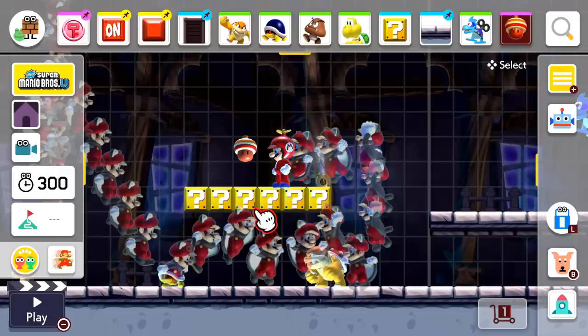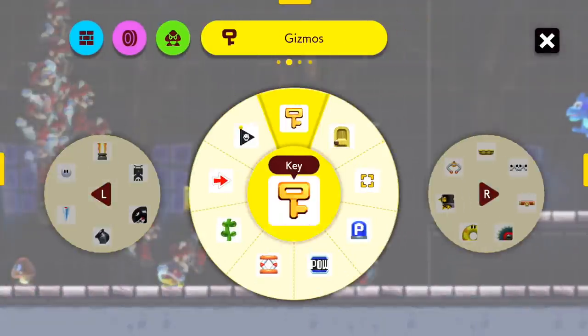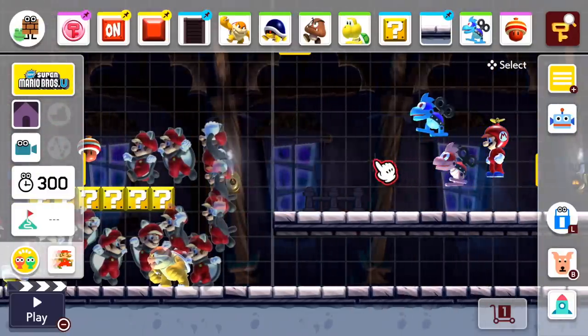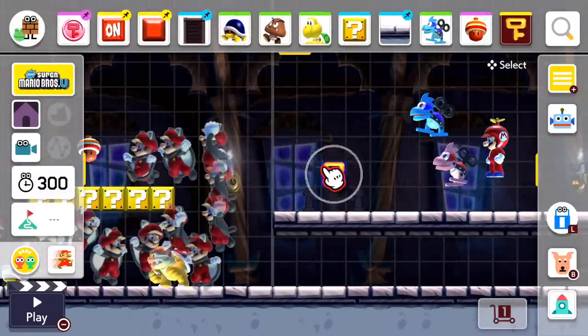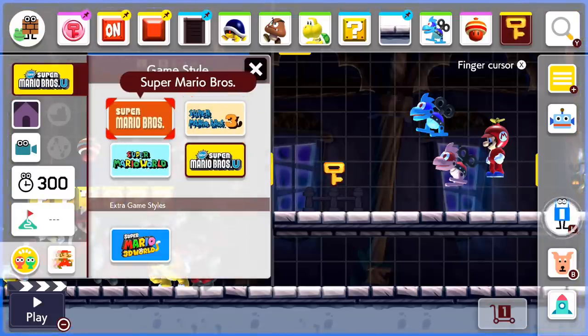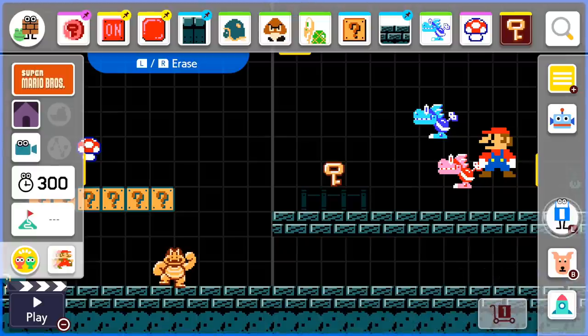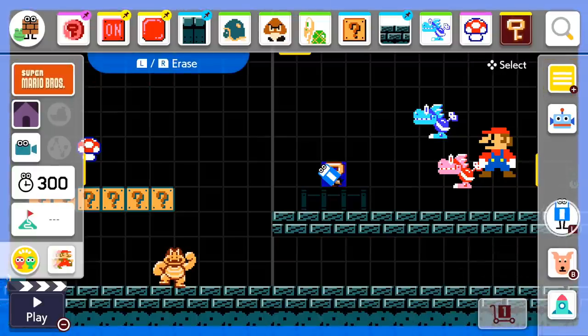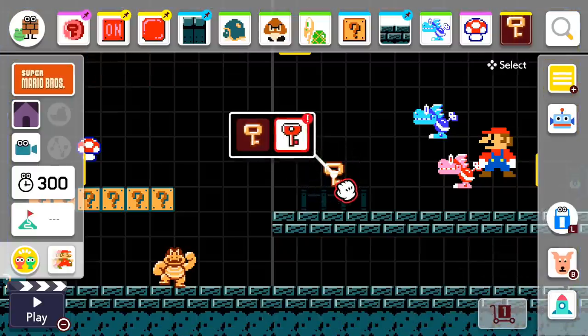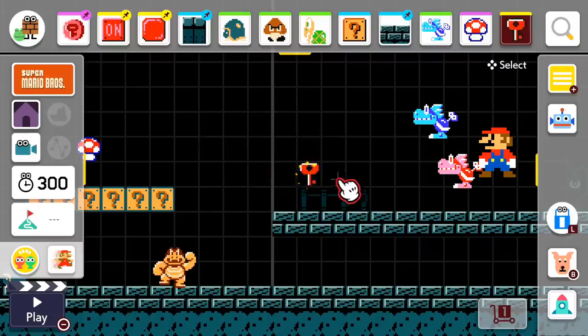Let's check out that new key item, which I think is going to be over here — in the Super Mario Bros. style. This is from Super Mario Bros. 2 originally. That is a Phanto key, I believe. Let's get rid of these guys so they don't murder me instantly.